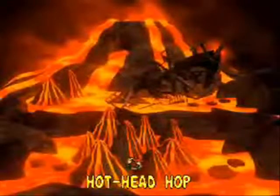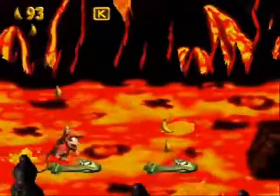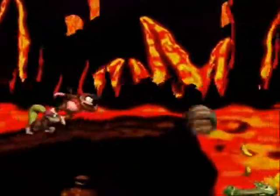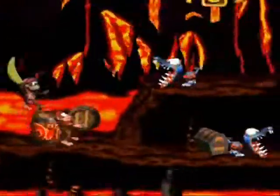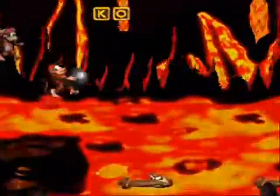Okay, let's start on Hot Head Hop, the first level of Crocodile Cauldron. I'm not a big fan of lava levels, and it's actually kind of surprising to see one so early on — usually they're right at the end. This world can be kind of a pain because falling in the lava will just instantly kill you. The gimmick for this level is these crocodiles, which throw you up in the air when you land on them. Pick up this barrel, break it, and you'll get the Cannonball, which will take us to a bonus area.